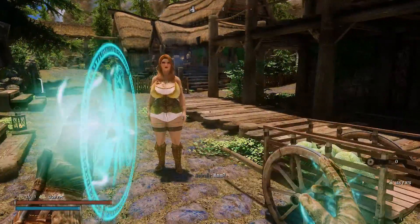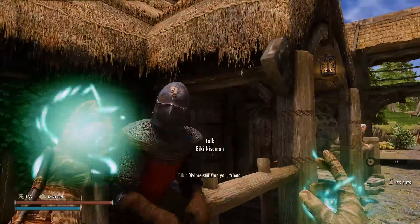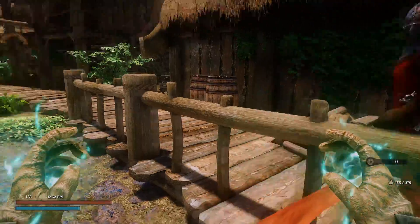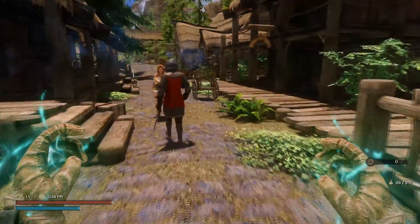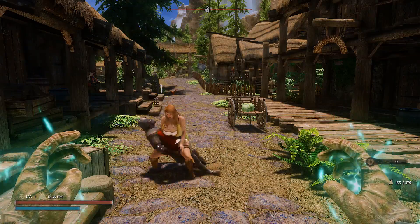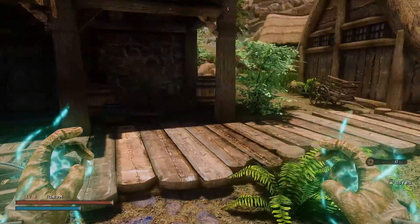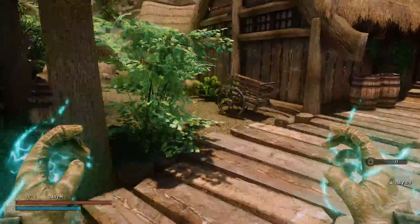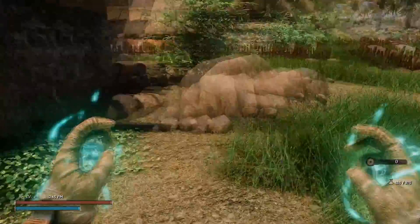For an example, we'll cast it on this female NPC first so she'll be in the female animation, then cast it on the male NPC second so he'll be in the male animation. Just give it a few seconds and the two will engage in an animation. Once it's going, you can't stop it — you just have to wait for them to finish. You can't advance the stages; just wait.